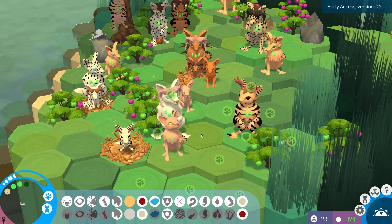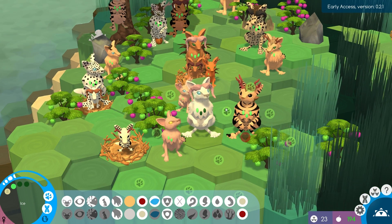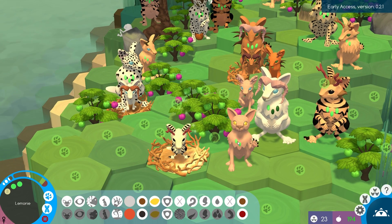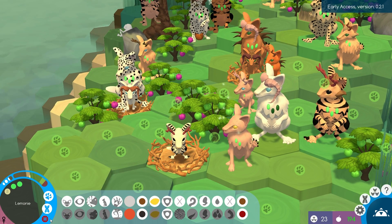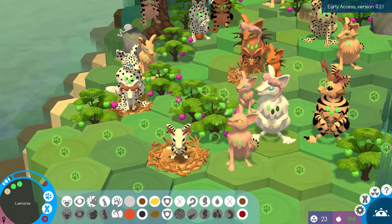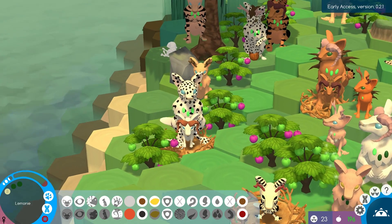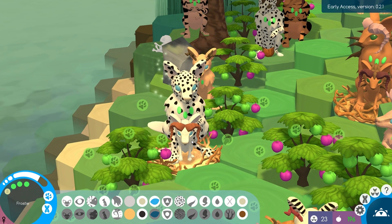We're going to have Ice and Storm make another baby ASAP because this is so cute. But poor Lemon's sick — she has a common cold. We're going to have her collect some berries over this way, and then let's take a look at Frosty's baby.